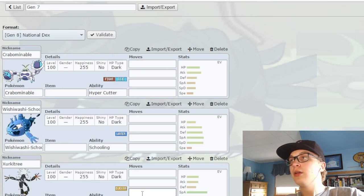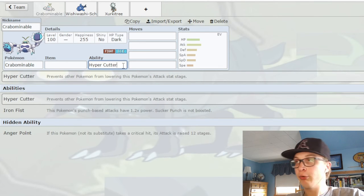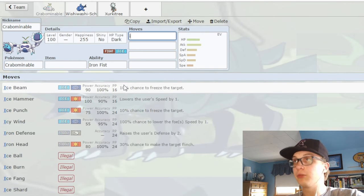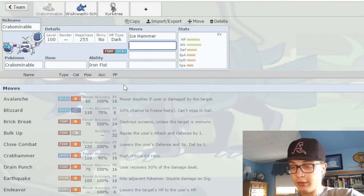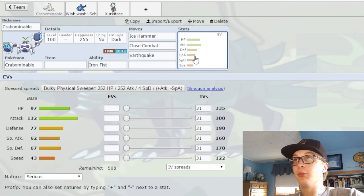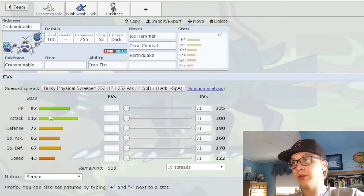Now we're getting into Gen 7. We have Crabominable — great ability in Iron Fist boosting its punching moves like Ice Punch. Ice Hammer is a very good move. It has Close Combat, which is very good, and Earthquake for coverage. The problem is that it's Ice type and it's slow. Just like being slow and frail don't work together, being slow and Ice type don't work together. Crabominable doesn't really find too many chances to get in and throw off those meaty 132 base Attack Close Combats.